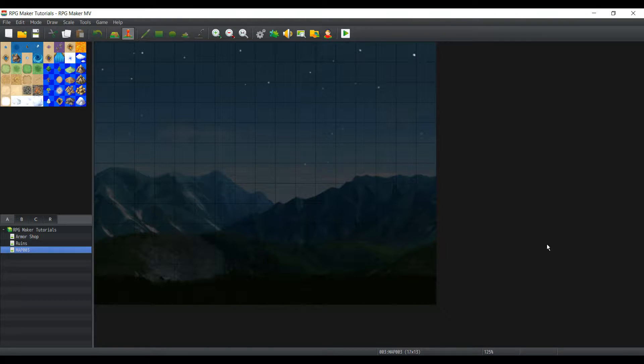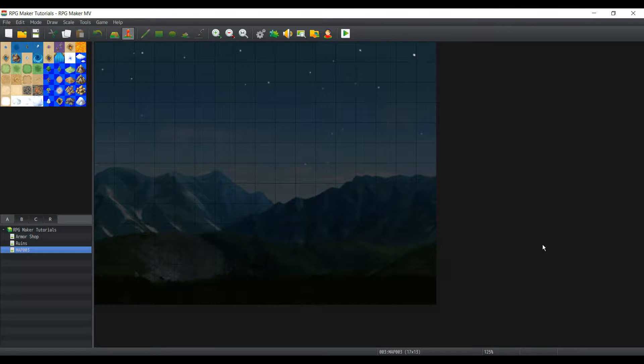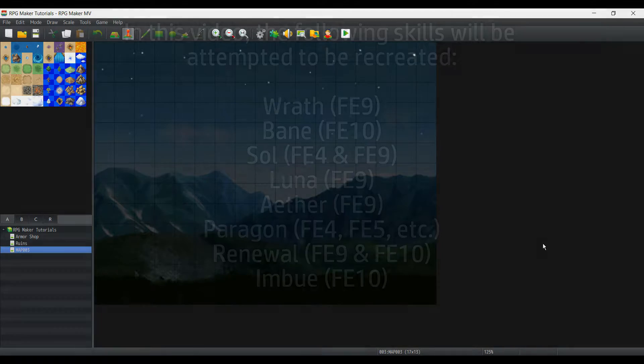What's up guys? My name is RefireStorm and welcome back to another RPG Maker Envy tutorial. This time we're doing something a little different — we're going to be attempting to create some Fire Emblem skills. Some being very easy to make, others being slightly difficult. Let's get straight into it, shall we?